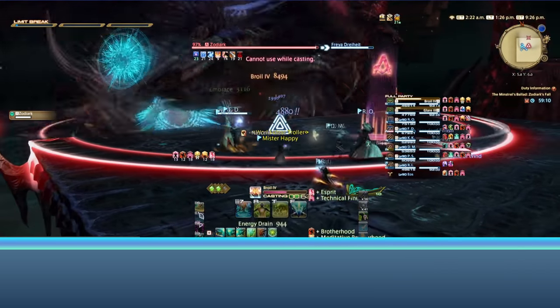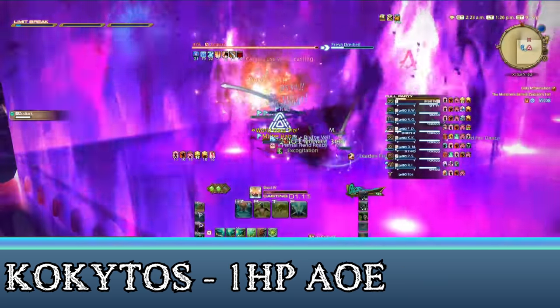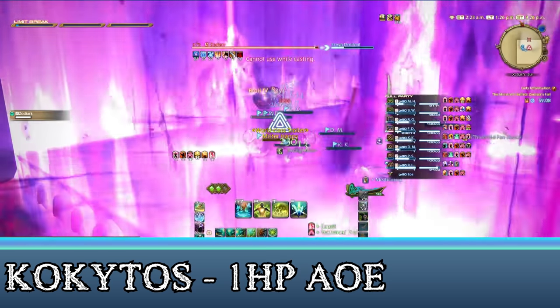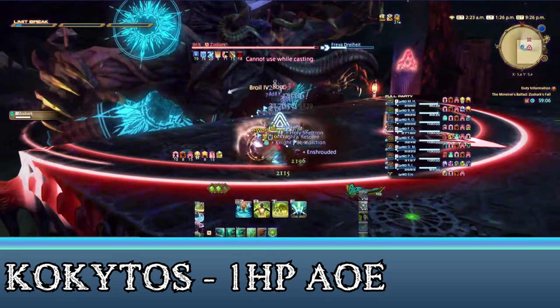At the start of the fight, Zodiark will use Kokytus, reducing everyone's HP to 1. You'll have about 20 seconds to heal up before any more damage comes out, so just heal up over time and make sure the tank doesn't die to any auto-attacks here.